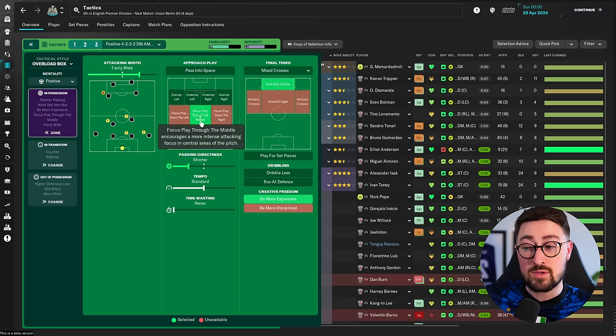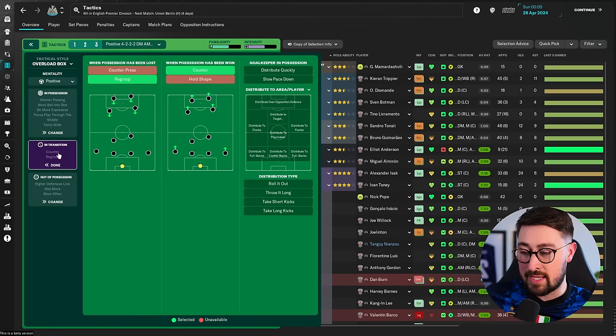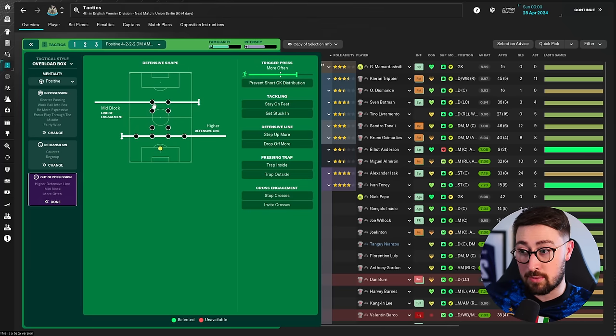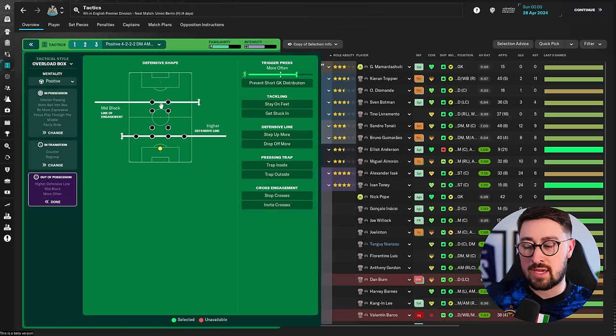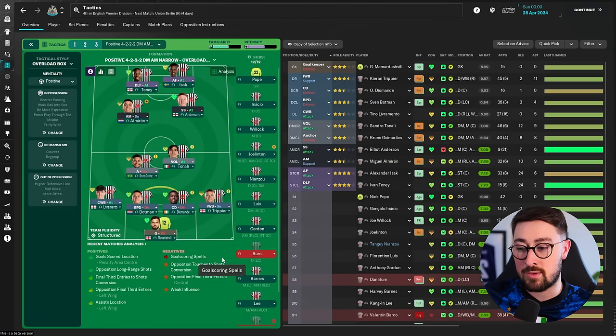Not many team instructions on here — fairly wide despite only really having one wide player in the left wing back, but focusing play through the middle. Shorter passing, standard tempo, be more expressive — makes sense with that many players, letting them roam from position. Working the ball into the box. In transition they regroup instead of counter-pressing but counter when they win the ball. Out of possession it's a mid-block line of engagement with a higher defensive line. That slightly lower line of engagement with a higher defensive line seems to work. A really intriguing different type of tactic.